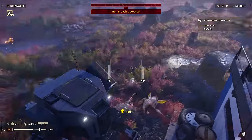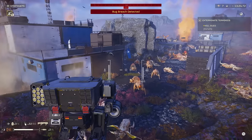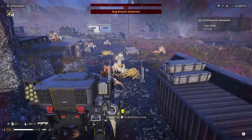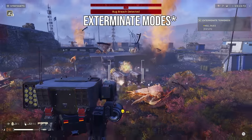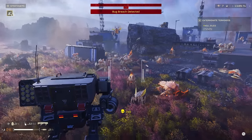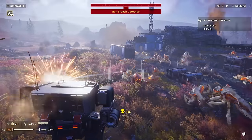Let's talk about the Terminids — or the bugs. For all of these smaller bugs, they can actually be stepped on by your mech. All you have to do is literally walk over top of them and your mech will just stomp on them and insta-kill them. This is really great for those extraction modes where they're just sending waves and waves of enemies at you — you don't even have to worry about shooting the small guys, just step on them and they will insta-die.